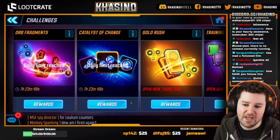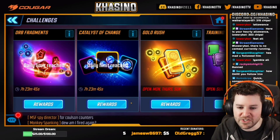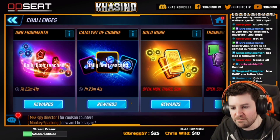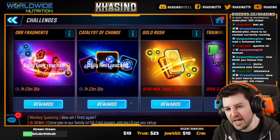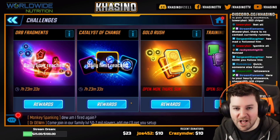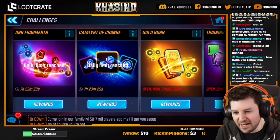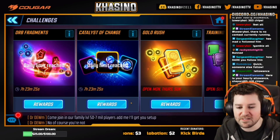At the very least it should show people which characters to prioritize for these challenges. There were definitely some MVPs for me — characters that a lot of people might not think are worth taking to gear tier 14. For example, I used Falcon and Negasonic to great effect in the catalyst of change challenge, and those characters aren't at the tops of most people's lists to take to gear tier 14.